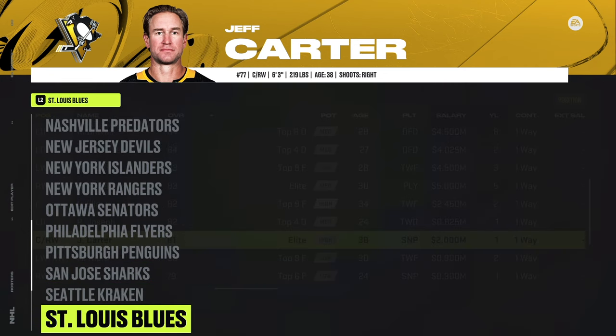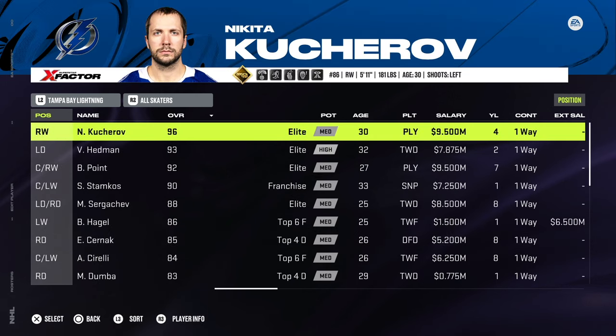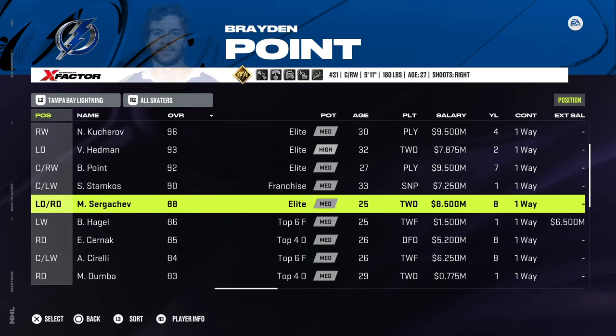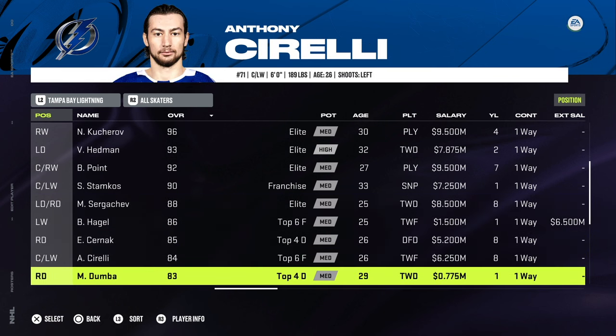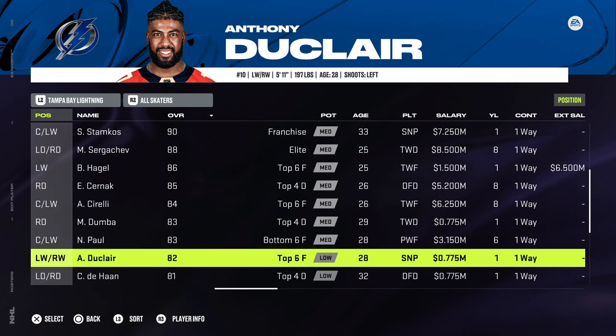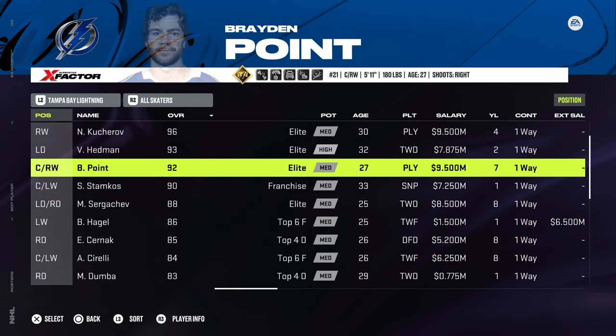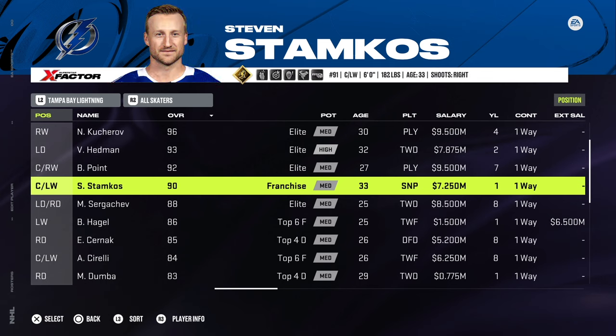San Jose, Seattle, St. Louis: no issues. Tampa Bay was a complicated one. First and foremost, Matt Dumba from 3.9 million being reduced to league minimum at 775k. Same thing for Anthony Duclair, being reduced from 3 million to 775k. And one other small change: Steven Stamkos on an expiring deal, reduced from 8.5 million down to 7.25 million. That's three 83-plus overall players getting reduced, but I believe that's the best way for the Tampa Bay Lightning to stay cap compliant.